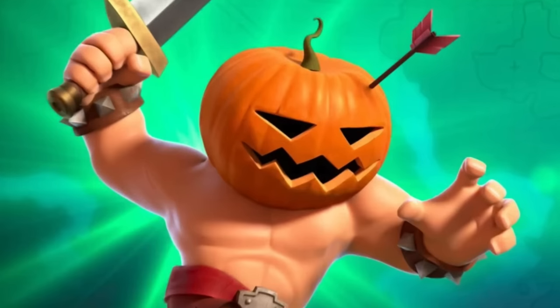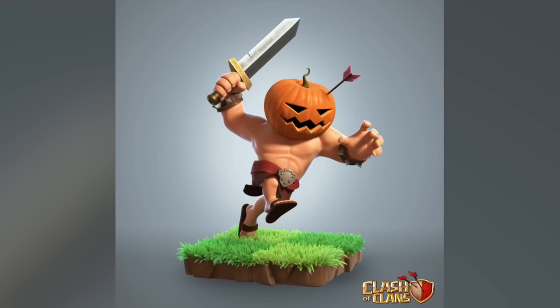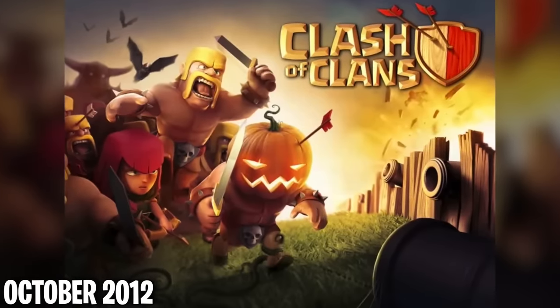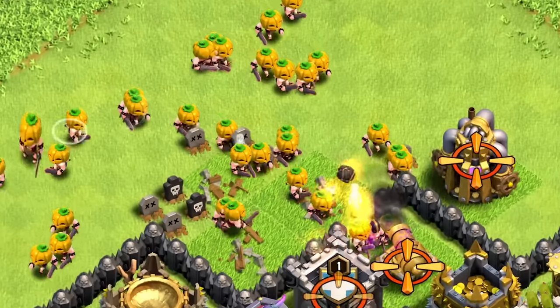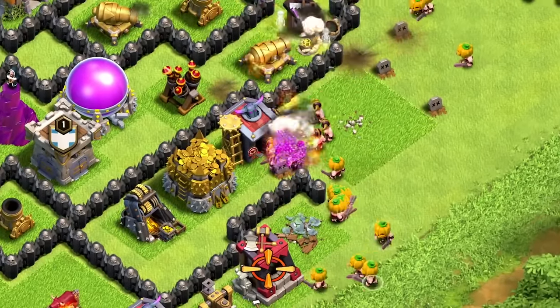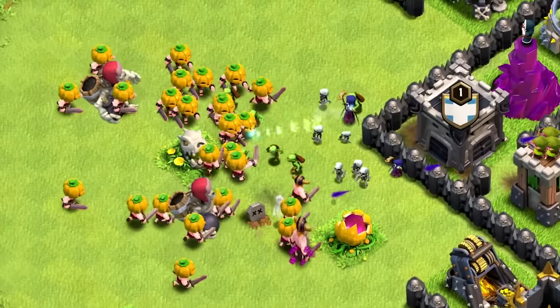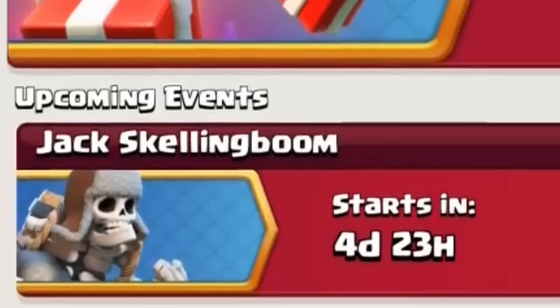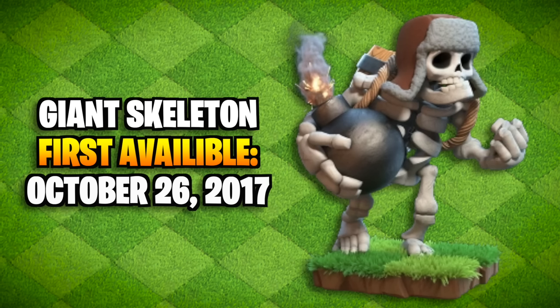The pumpkin barbarian, available during the 2017 Halloween season, was the first temporary troop that didn't originate from any other Supercell game. It was probably inspired by a loading screen from 2012. These were basically barbarians with a pumpkin head, but it wasn't only a decoration — the pumpkin acted as a shield, similar to guards in Clash Royale, where you had to destroy the shield before getting to the troop. After the pumpkin was destroyed, they acted as regular barbarians. The pumpkin barbarian made another appearance for the Jack Skeleton Boom event that year and again in 2021 for the pumpkin graveyard challenge.